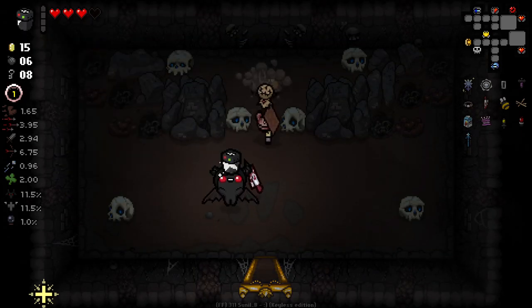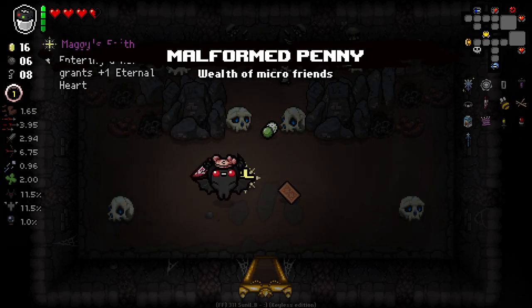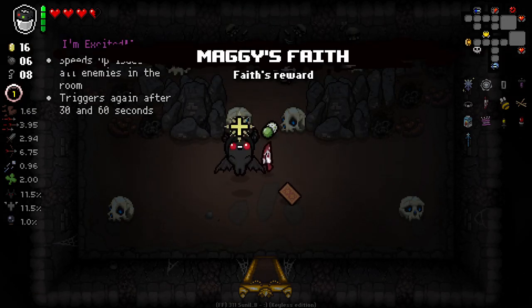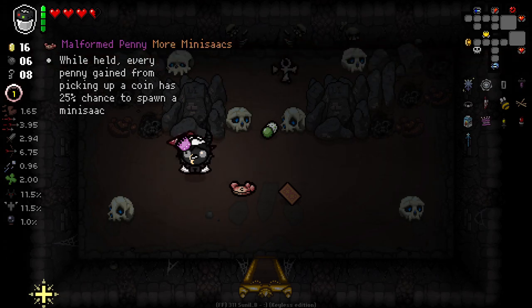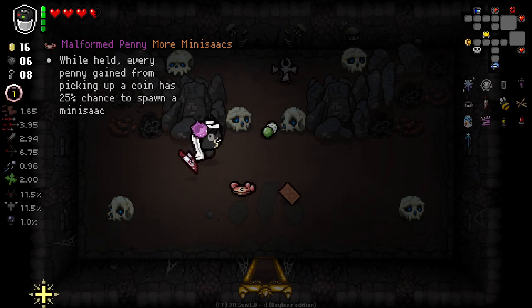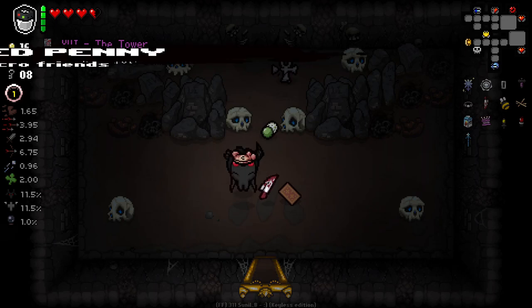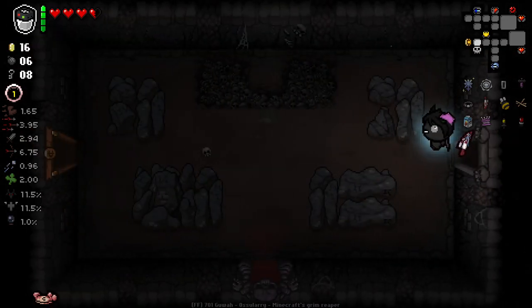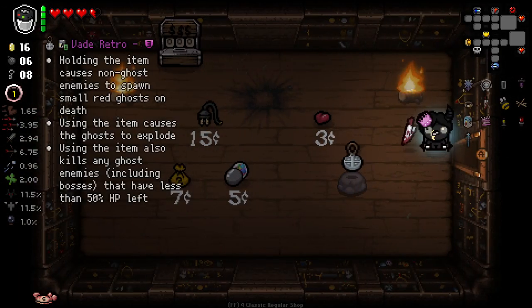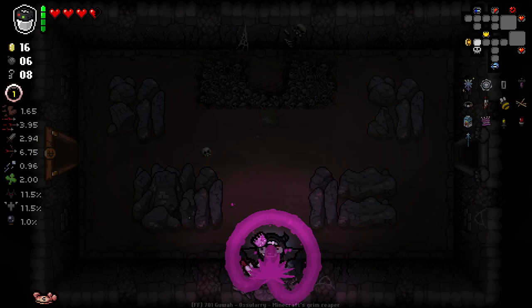Let's see if this item works — it did. Malformed Penny: while held, every penny gained from picking up a coin has a 25% chance of spawning a Mini Isaac. That's really good, but Maggie's Faith is a lot better. I'm going to take it anyway — it sounds fun. I'm going to keep the Item Recycler.